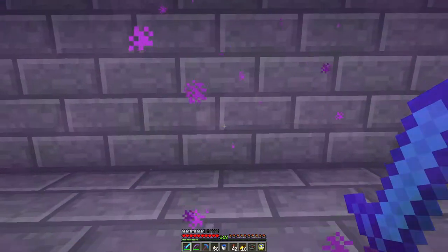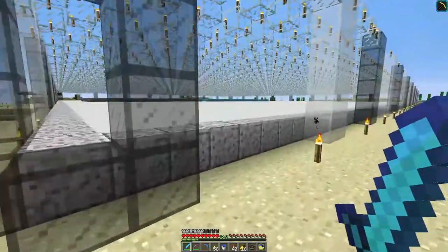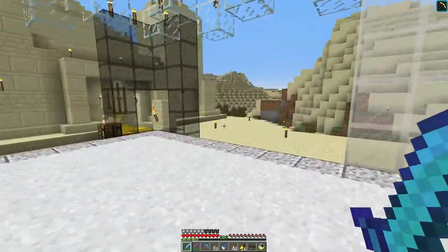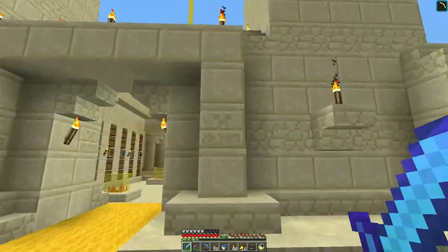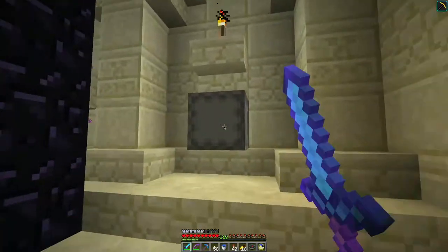First off is the custom map area. So here is the custom map area. This area was laid out - XFX built this. We've got a desert temple here, a big desert temple. I'm not sure if this was originally a regular one and he just kind of expanded it or what.